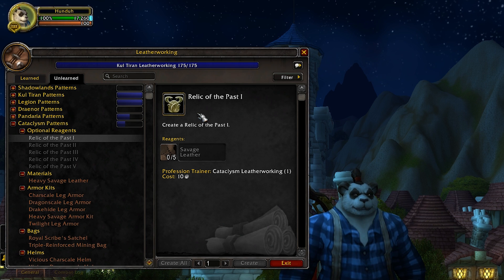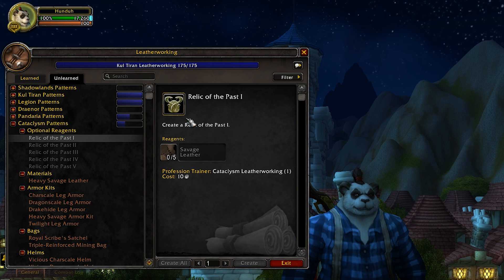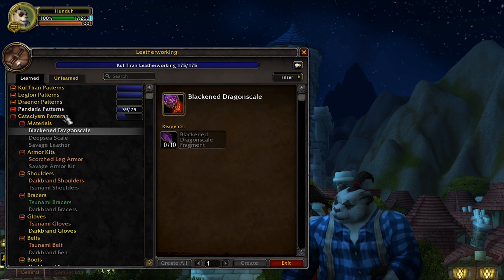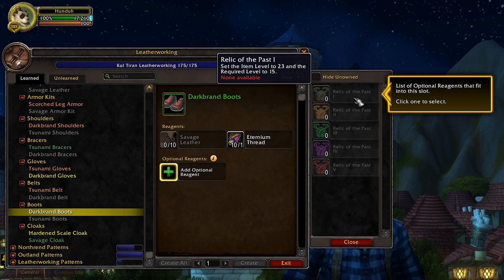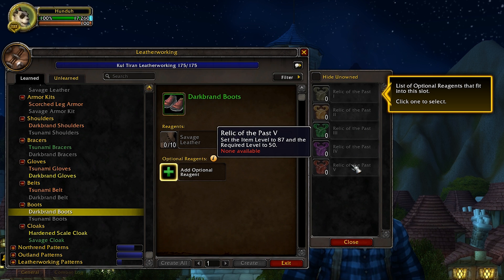The reason these exist is because of the leveling changes. When you're leveling through, say, Northrend, the gear from that zone doesn't normally start from level 10. So what these do is you put them into an item and it changes the required level and item level. For example, Relic of the Past 1 sets the item level to 23 and the required level to 15. There are five of them: levels 15, 25, 35, 45, and 50.